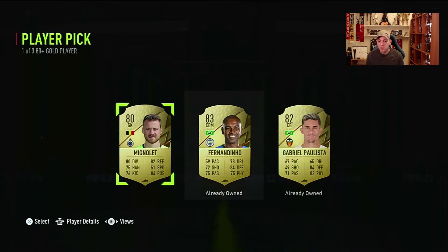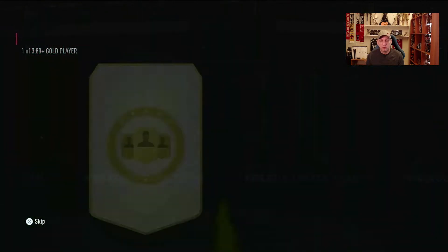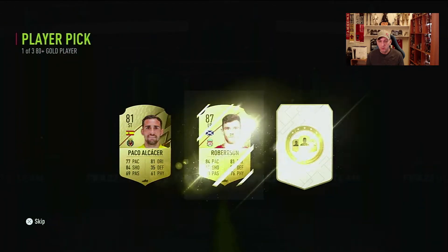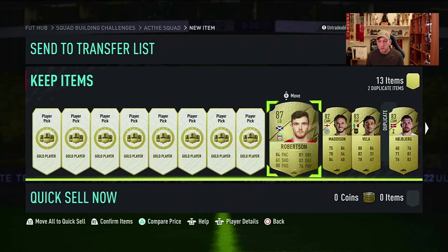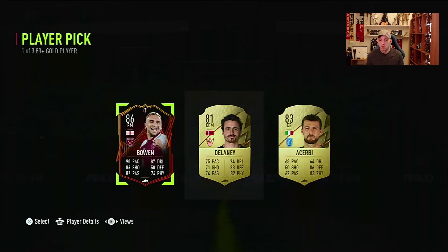83-rated options. Hopefully we can get at least one special card. We got a walkout — let's go! Not bad. One special card. Bowen, 86. Okay, not a bad one to get.